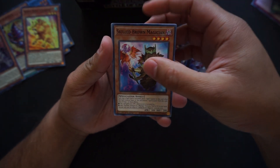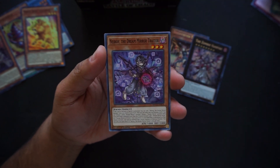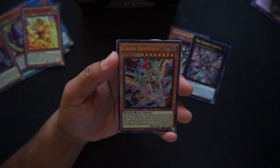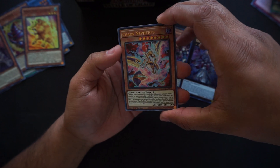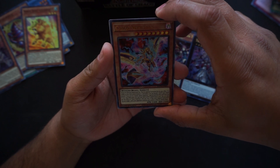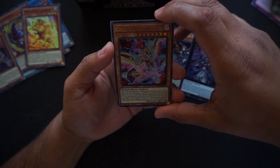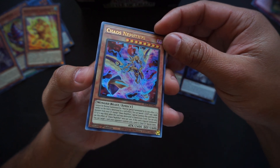Skilled Brown Magician, Doll Happiness, Neroi the Dream Mirror Traitor, Magnet Warrior, Chaos Nephitis! Look at this — wing beast effect, cannot be normal summoned or set, must be special summoned by its own effect. If a card on the field is destroyed by a card effect, you can banish one Light and one Dark monster from your graveyard except Chaos Nephitis. Where are all my chaos fans at? That's for you!